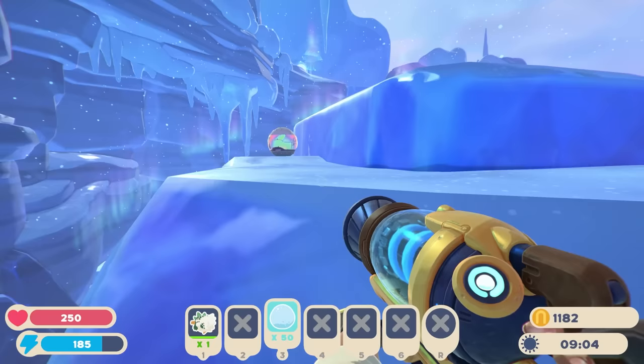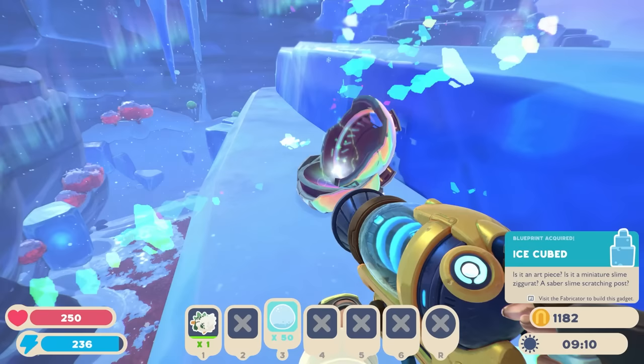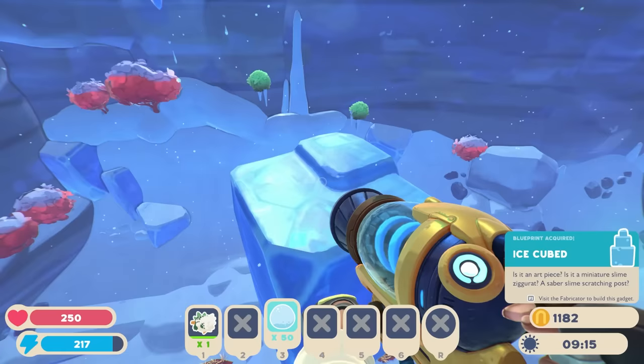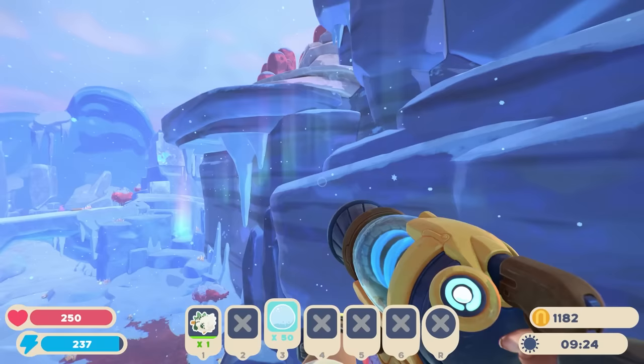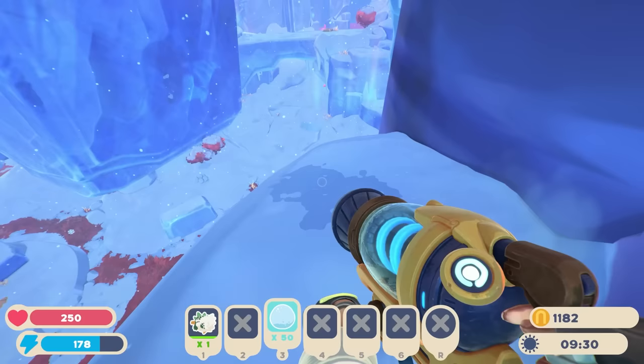I'm almost curious if there's something up with these trees, because I remember the phase lemon trees had phase lemons on them that you could only access if you shot something through. I'm almost curious if those are maybe kind of the same. Maybe not. What is the deal with these rainbow roads — do these things only show up at night?